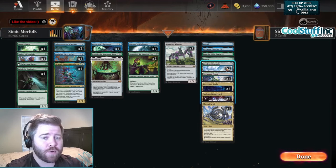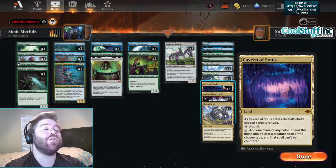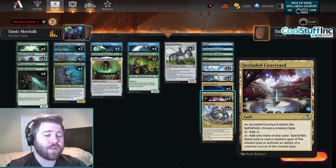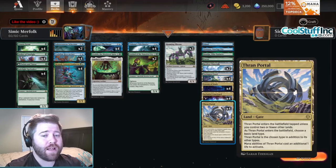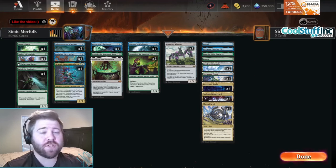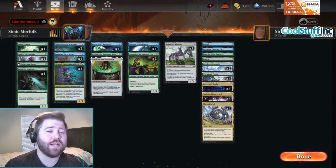We also have two Restless Vinestock in the mana base, Otawara, Boseiju, four copies of Cavern of Souls - new card from Lost Caverns of Ixalan - Force-included Courtyard. I hate Thrann Portal but I think playing more tap lands is worse than just playing untapped lands even if you have to take damage, especially in an aggro on-curve deck like this. The decklist is in the description if you want to copy it - let's go ahead and get into the matches.